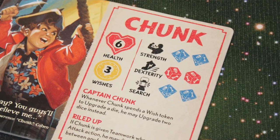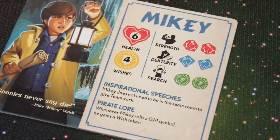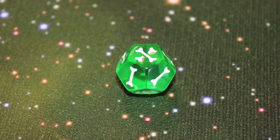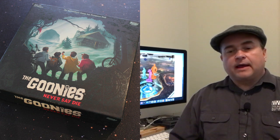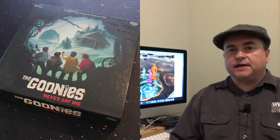Frequently the Goonies will be engaged in skill checks. Each Goonie has a set of dice they roll for certain actions, which varies by character — for instance, Sloth is very physically strong. You roll those dice looking for a certain number of successes, rolling for bones. If you have a Wish Token, you can upgrade one of your weaker dice to a stronger die. Theoretically you could upgrade them all to green dice. If another Goonie is in your room, they can spend a Wish Token to give you an extra die, though you can only roll a total of three dice.